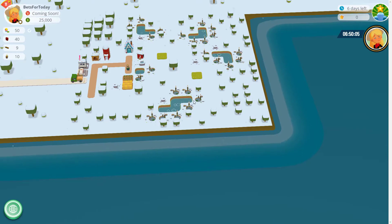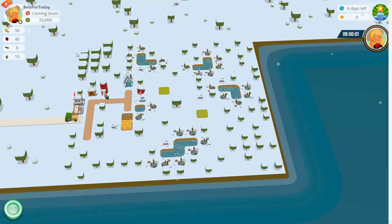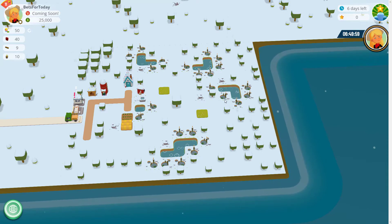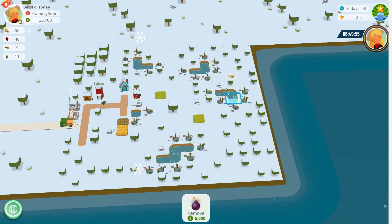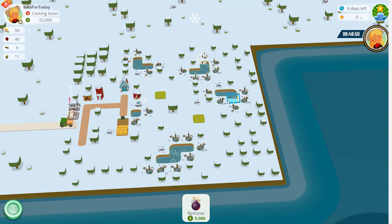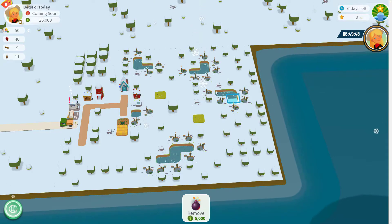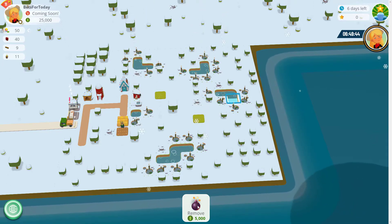With river on two sides we don't have to worry about water too much. The first thing we're going to do — we've got $25,000 to start — I want to sell some of these ponds because they're not quite as relevant anymore and they're not always in the most useful places. I'm going to get rid of some and cash them in because we get $5,000 for each one we sell.